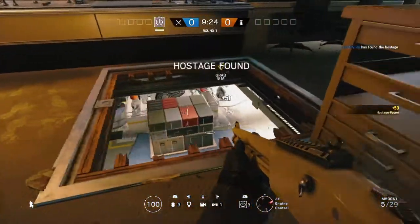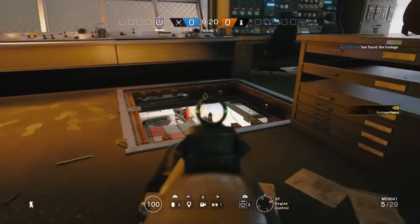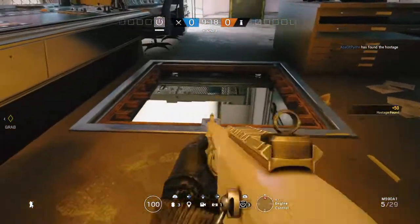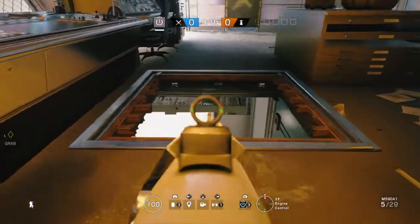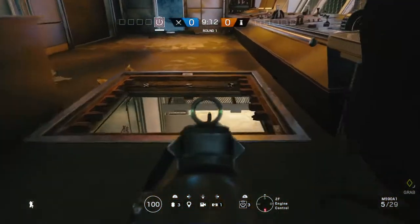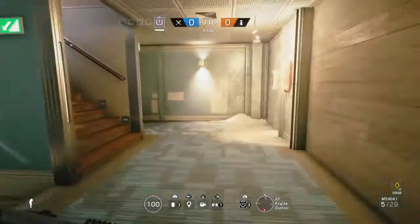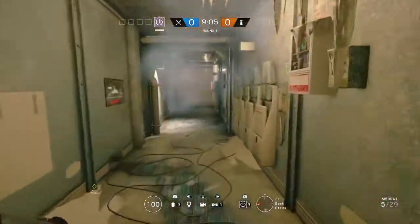If we head through into engine control, we can see the second hatch, and that leads us through into engine. Quite a popular location again. You've got a potential bomb location just underneath you there as well as hostage, and that gives some good lines of sight into those corners that are popular for people when defending the hostage.